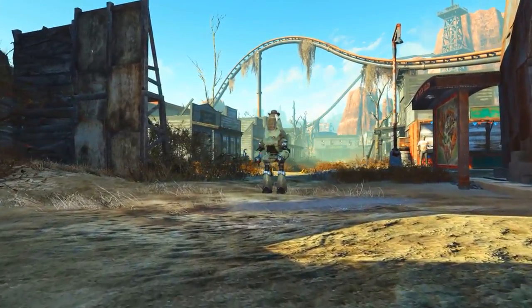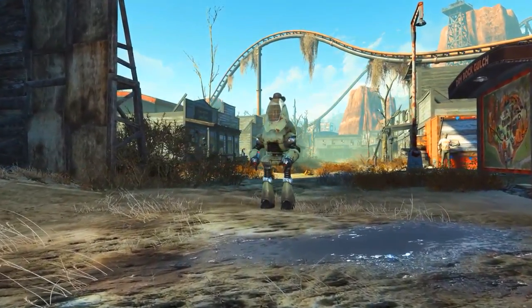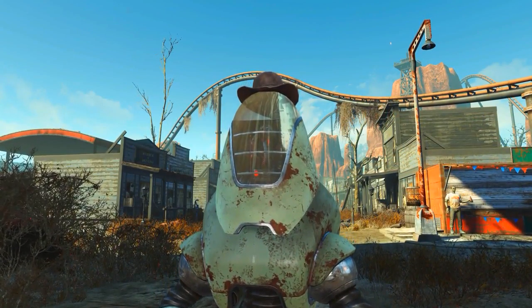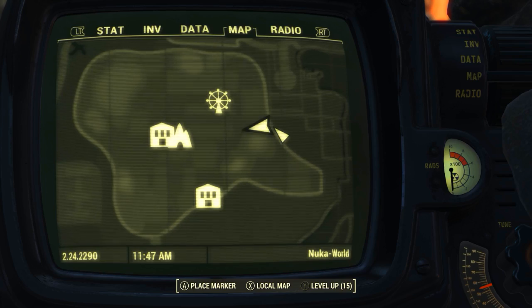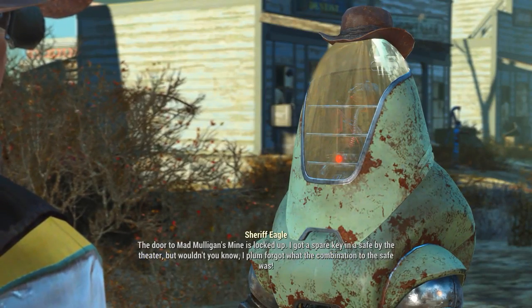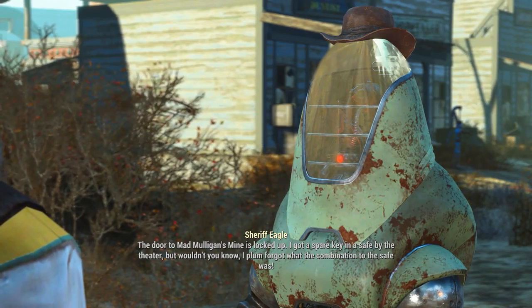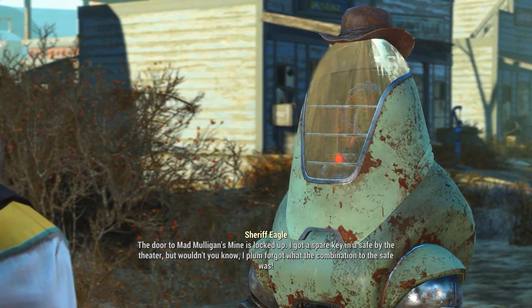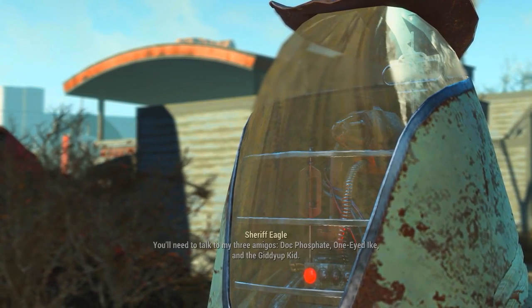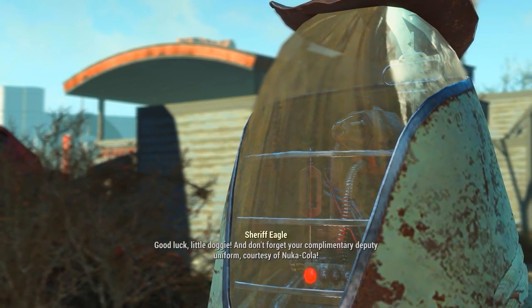The first time you come to Dry Rock Gulch you'll have to talk to one of the sheriffs. For this example I'm going to be using Sheriff Eagle. On the Pip-Boy map he can be found at the eastern entrance to Dry Rock Gulch. When we talk to him he says he's looking for a new deputy — this is basically flavour text and story for the quest in which you have to clear out Dry Rock Gulch for the main storyline of Nuka World.